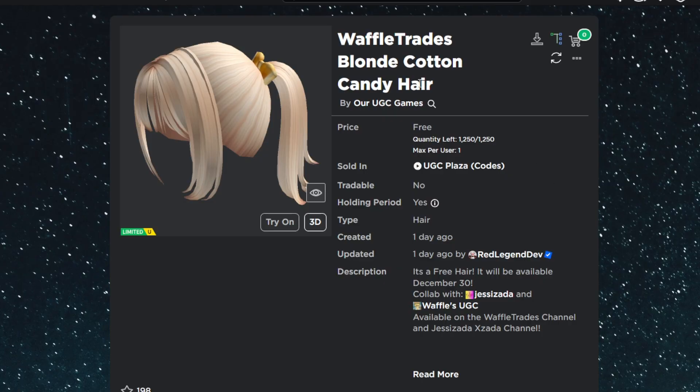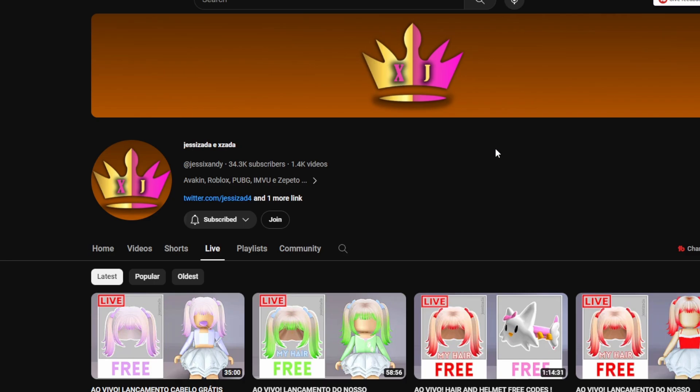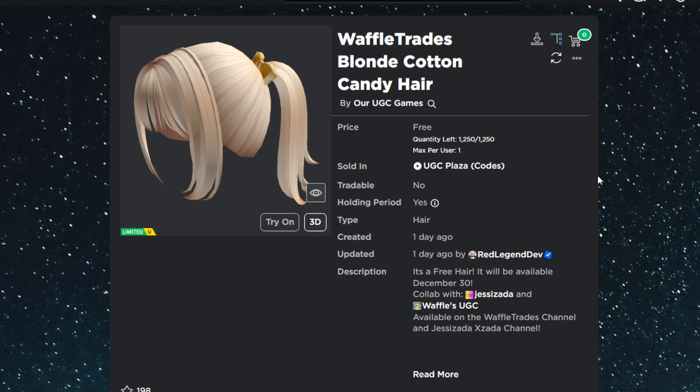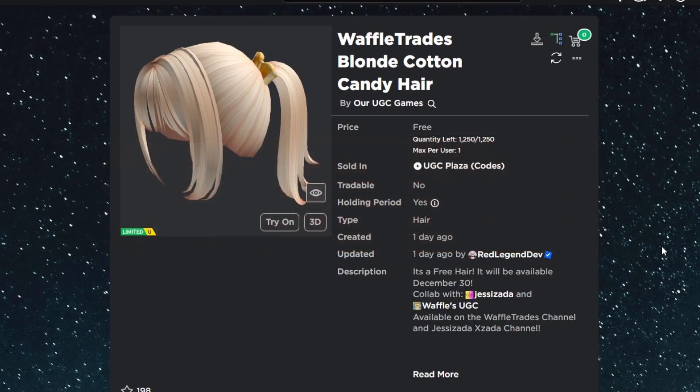I will have the item, both games, and Jesse Zada's YouTube linked in the description. So make sure you guys check all those out to have the best chance of getting my Waffle Trades Blonde Cotton Candy Hair. That is how to get my blonde waffle hair — best of luck when trying to go after it. Make sure you guys subscribe for more free limiteds just like this one. I will see you guys in my 24/7 free limited live stream at the release time of this drop. Peace!